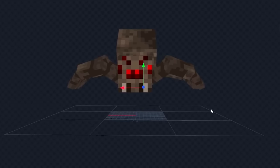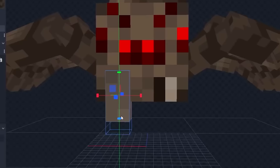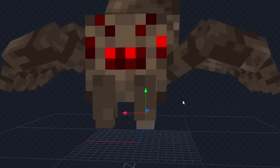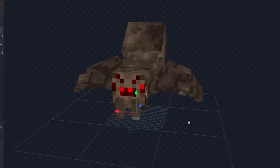Now we have to add on some chelicerae — basically just the fangs. If we give it a little box like this, we'll give it a bottom piece and then just duplicate it over. And frankly, this looks pretty good.